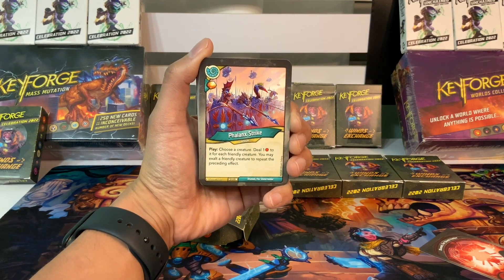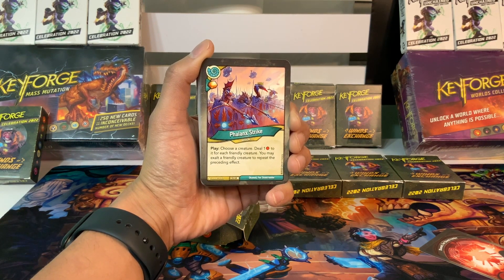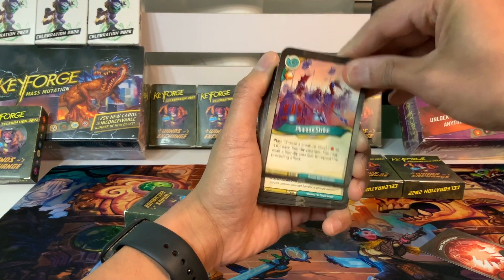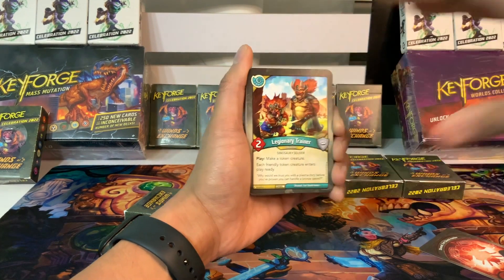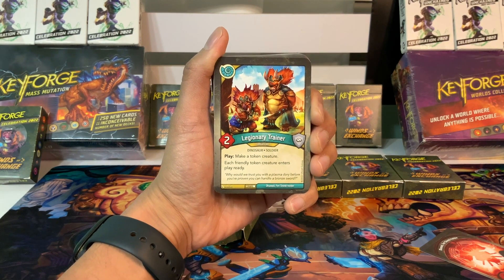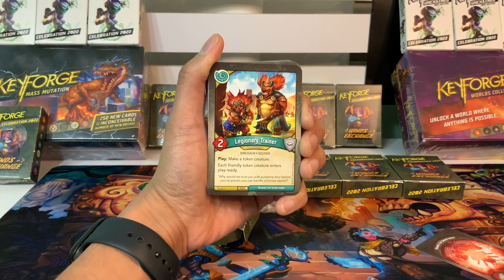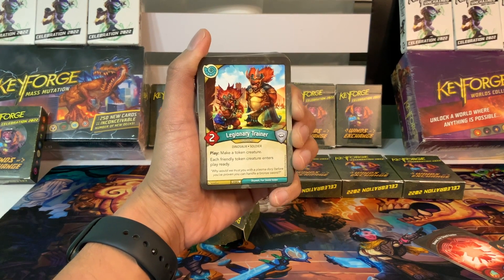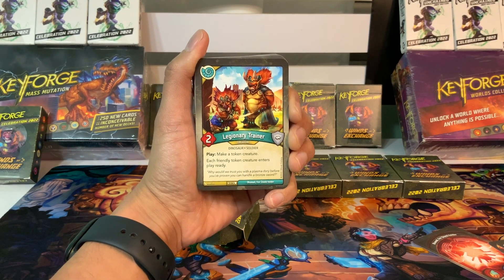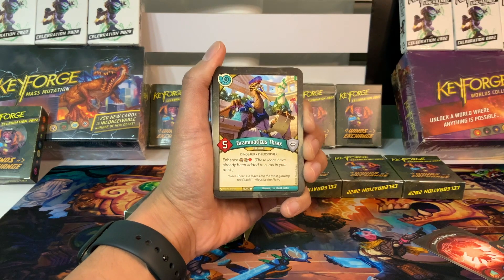Failing Strike is an action card with an Amber Pip. Play: choose a creature and deal one damage to it for each friendly creature. You may exalt a friendly creature to repeat the preceding effect. We always hope for a big creature count, but even more so with this card. Next, Legionary Trainer — creature with two power. Play: make a token creature. Each friendly token creature enters play ready. That is excellent — we can immediately play it and have it enter ready. That's a card we'd want to see in multiples. We're looking for some taunt to protect it.